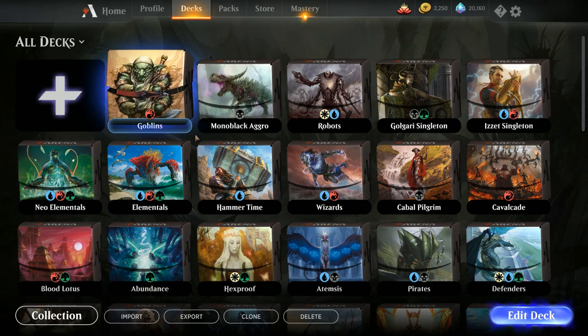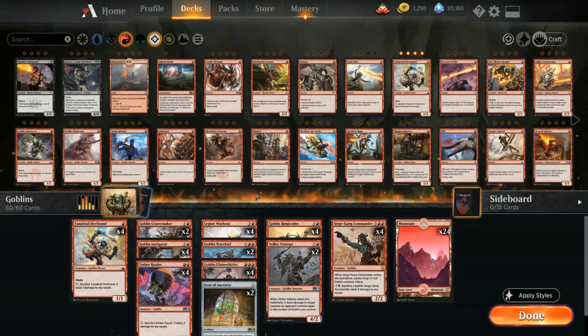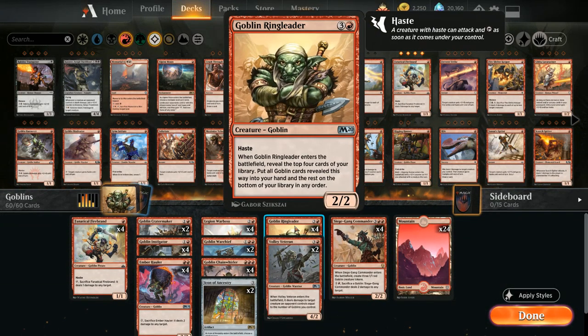Today we're taking a look at a mono-red Goblin Tribal deck featuring 4 copies of Goblin Ringleader, the true reason to play this type of deck. We get access to a 4-mana 2/2 Goblin with haste, and when the Ringleader enters the battlefield we reveal the top 4 cards of our library, put all Goblin cards revealed into our hand and the rest on the bottom. In a deck with 34 Goblins, we're almost guaranteed to find at least 1 Goblin, about 80% to find at least 2, about 40% to find at least 3, and about 10% to find all 4.